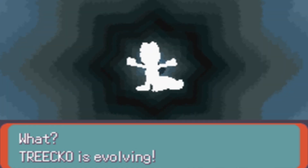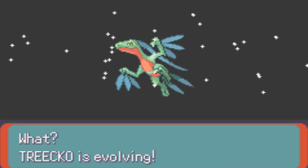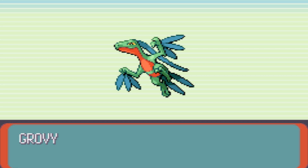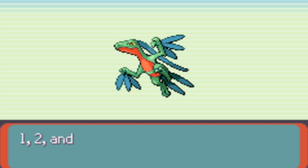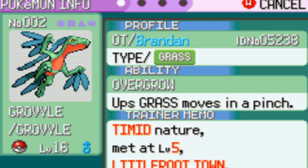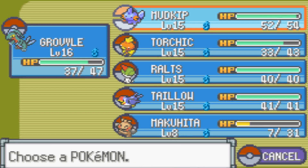Trico now evolves to his secondary form — if you already know your Pokemon you know who this is. Trico evolves into Grovyle! Grovyle is a bigger form of Treecko, more lizard-like. Now next is to learn Fury Cutter, which isn't much. So let's remove Leer — we actually have three decent physical attacks to work with for our special-based Grovyle.